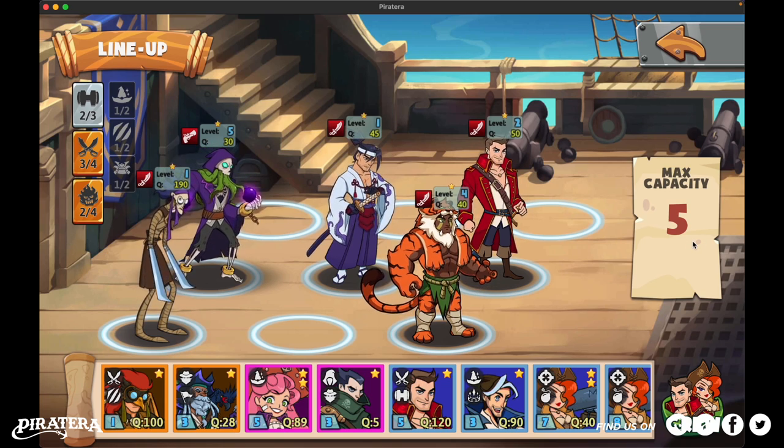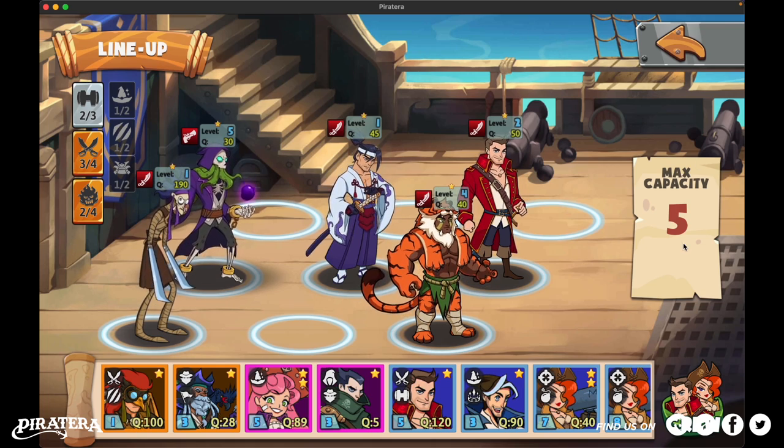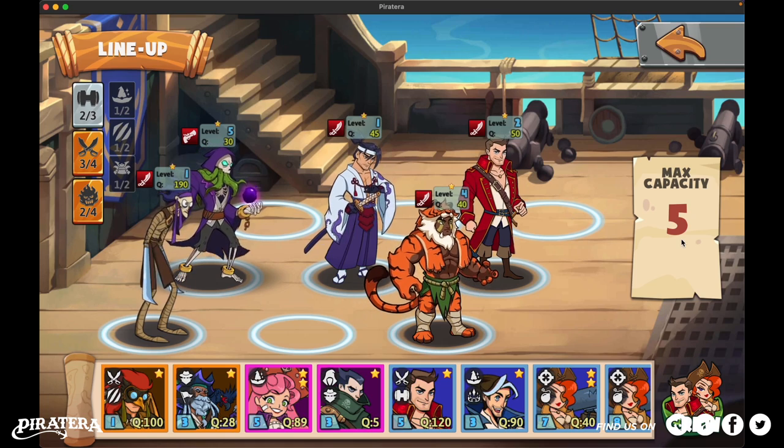When entering the game, a squad has maximum 5 slots to play, but there are up to 9 positions to arrange them. I would like to emphasize that these are only a few of my suggestions for a lineup. You can freely use any sailors that best suit you. So without any further ado, let's get started!